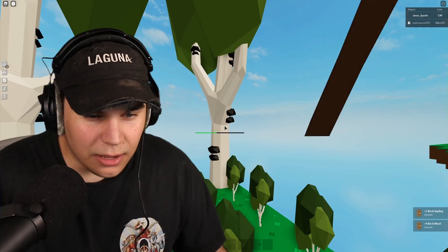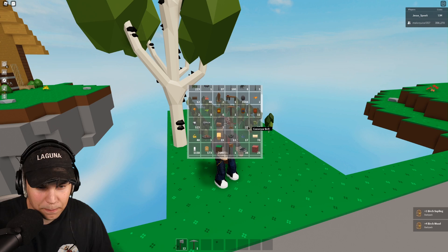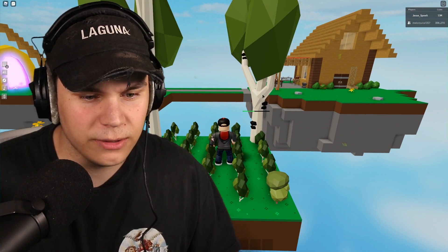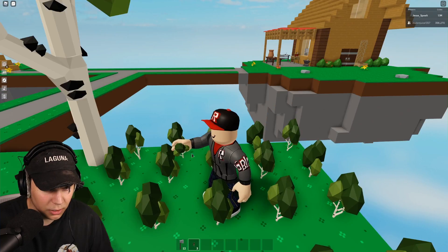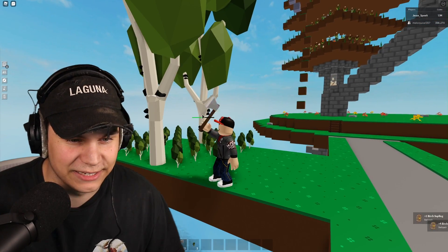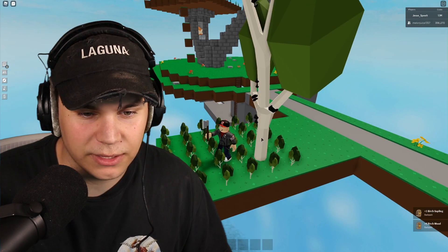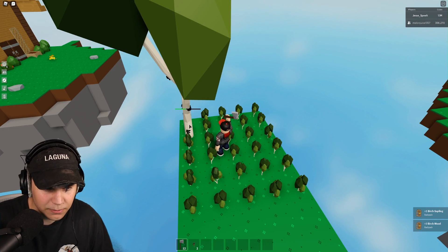I'm just going to start farming my birch wood up, because that's the highest priority thing to do right now. The best way to farm wood is actually building a grid like this of just trees, because when you farm one tree, a new tree will almost instantly spawn most of the time. It seems like we're going to have to do this for a while because the plant boxes are way overpriced. We're getting about four birch wood per tree, which is actually pretty good. You just got to do this for like maybe 20 minutes to an hour to get this whole thing set up.